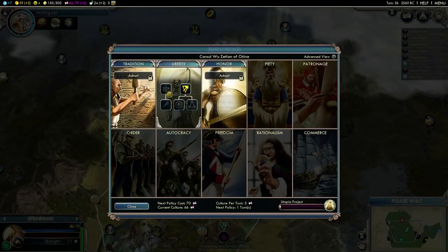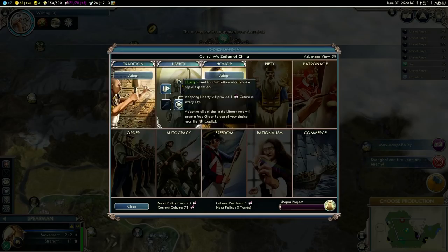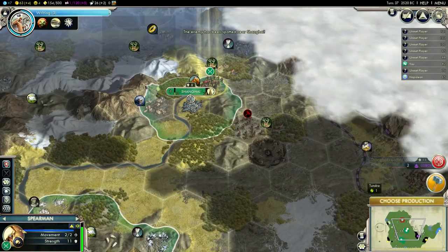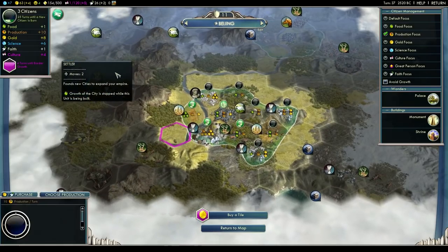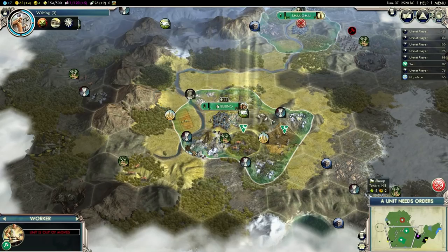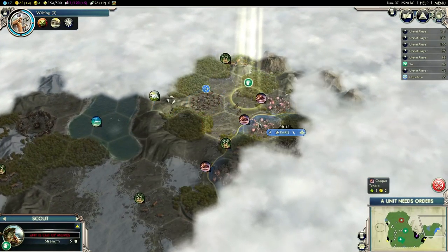I need Republic first — I thought I already got that. Now I'm going to get Republic, and I'm getting the next settler in 24 turns, so I'll probably just build one myself — 10 turns. Let's grab one in Beijing. I also need Writing to actually make Papermakers; I didn't actually research that yet.